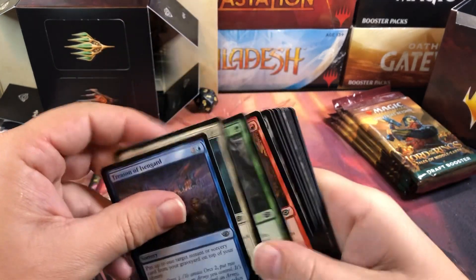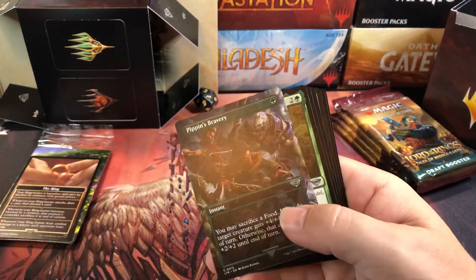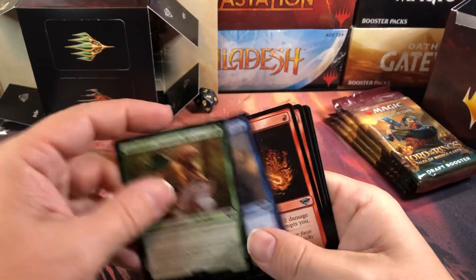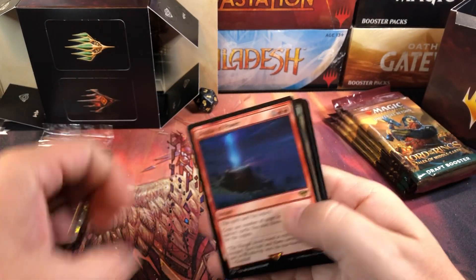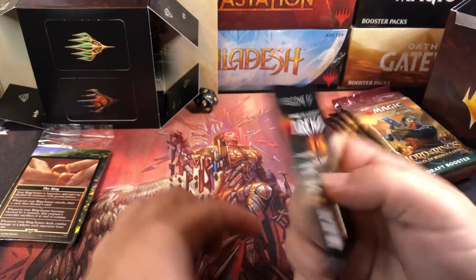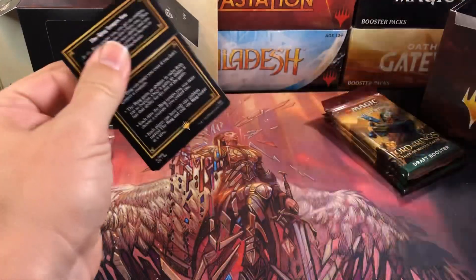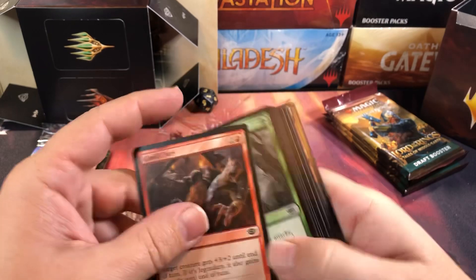Alright, let's move on to the next pack. Commons nobody cared about. There's a fancy common. Uncommons, nothing good. Display of Power — forced advertising again. First two packs are advertising cards. That's got to be a bad sign. We're going to have a bad time.